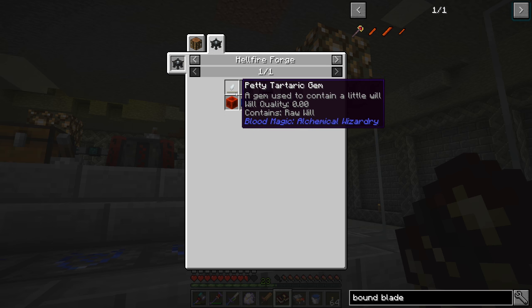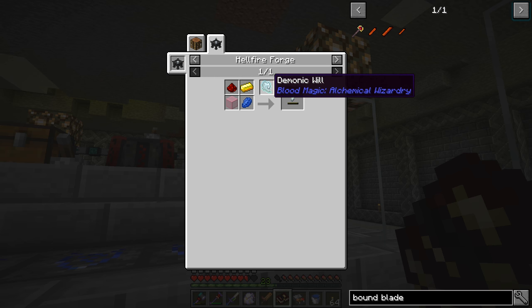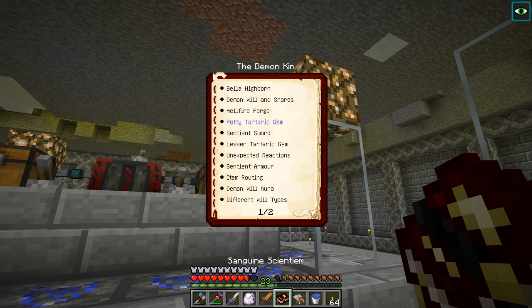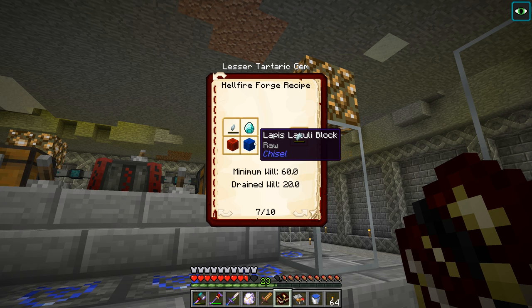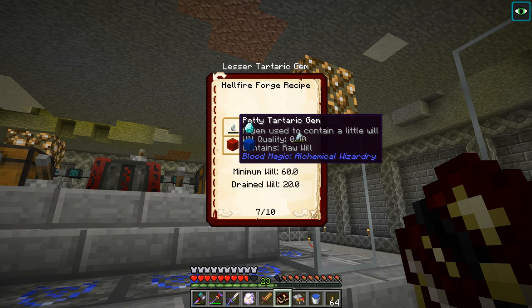A common tartaric gem is made in the hellfire forge using a lesser gem, a diamond, and a block of gold — and we need a lesser tartaric gem in there as well. To get the lesser one we need a petty one plus industrial diamond, lapis, and redstone. For the petty tartaric gem we need a demonic will in the hellfire forge plus gold, redstone, pink, and lapis. I noticed when looking at this recipe in the book it previously showed a blue honey drop from bees, but apparently now it's just regular lapis or blue dye.